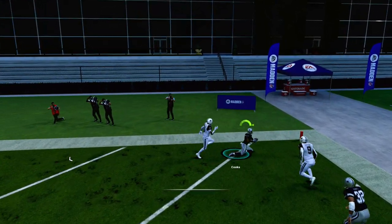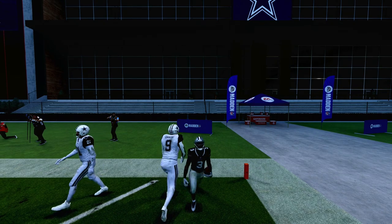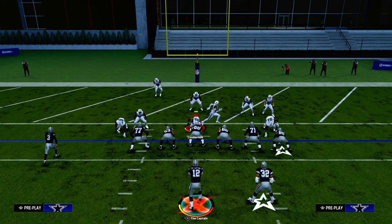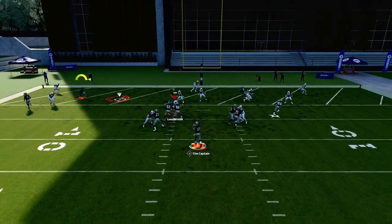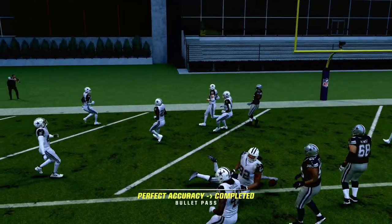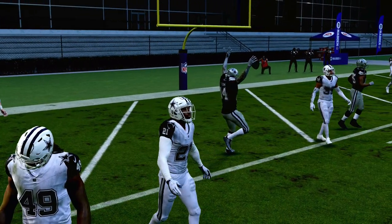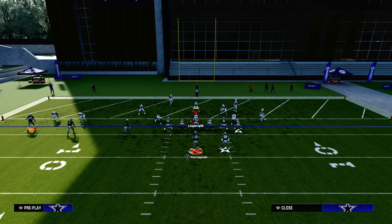You've got all kinds of ways to beat man coverage if anyone wants to run man in the red zone. Now let's talk about zone coverage, specifically cover three. One of the most popular ways to run cover three in the red zone is with a hard flat. If they're using hard flats, the hook curl is going to get sucked in by that slant. The flat route takes the hard flat, and then the route to George Pickens is going to be open.